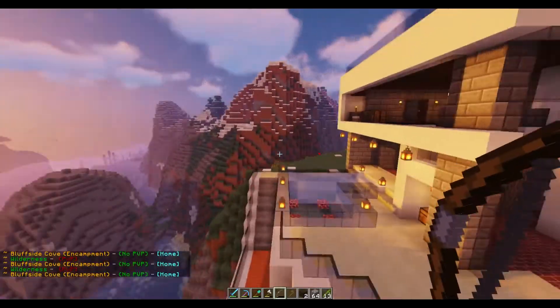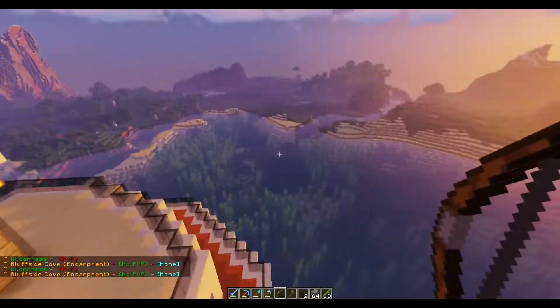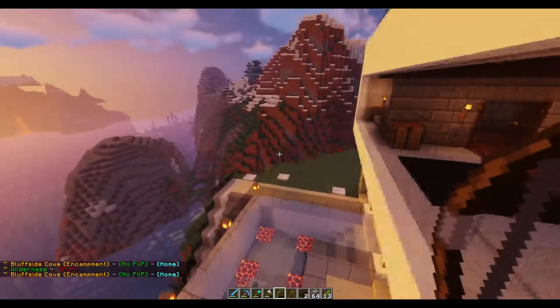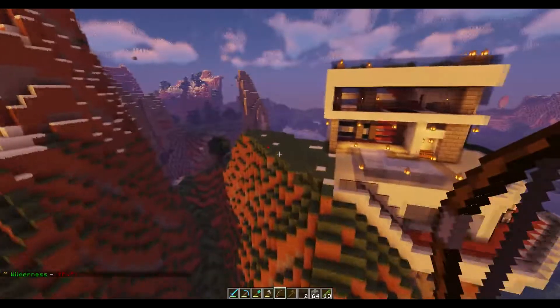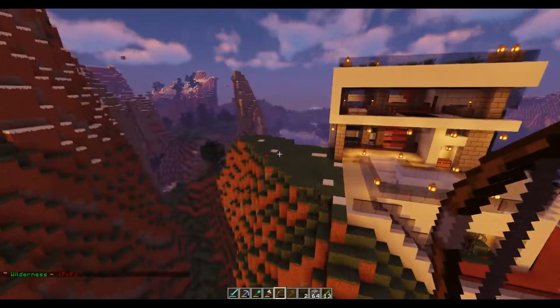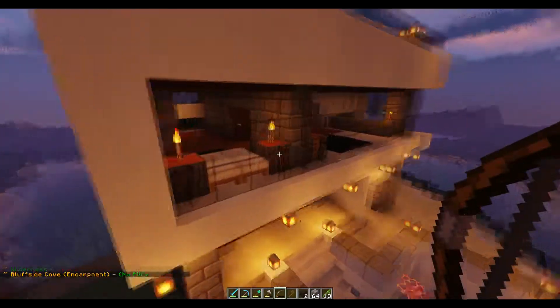By putting it on this really amazing cove, we create an opportunity for a lot of cool houses we can put on all the little peaks. However, the roads to get to those houses will be more of a challenge, and that's one thing I plan on working through going forward on this world.